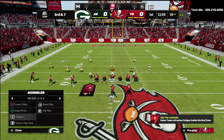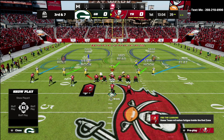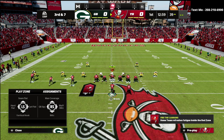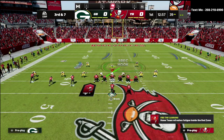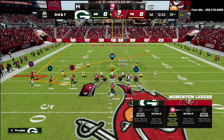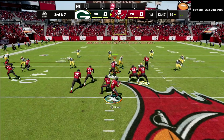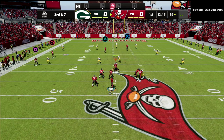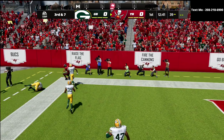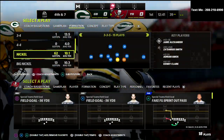Now let's say they're running cover two on you. What you're going to get out of this is if they run cover two — especially if you streak your tight end — you're going to have your curl route, but this wheel on the left side oftentimes can get over the cover two, especially if you're on the other hash mark.